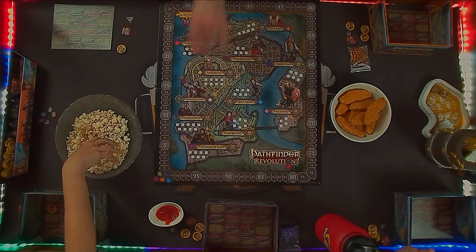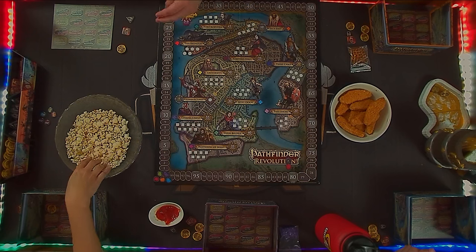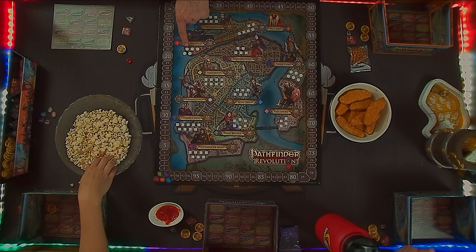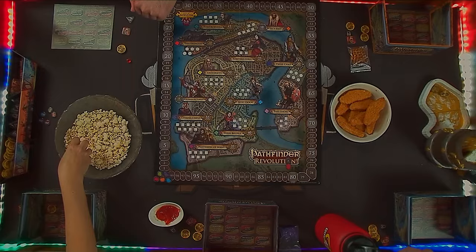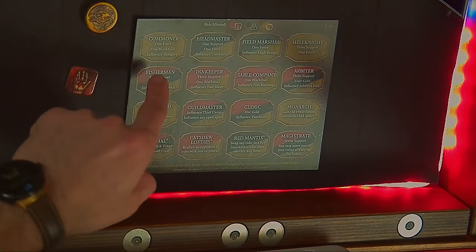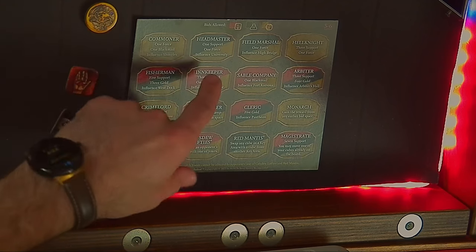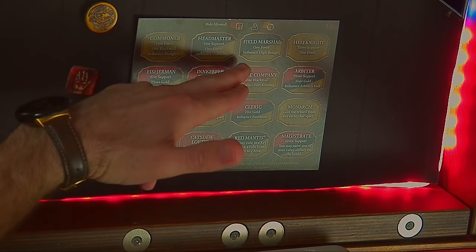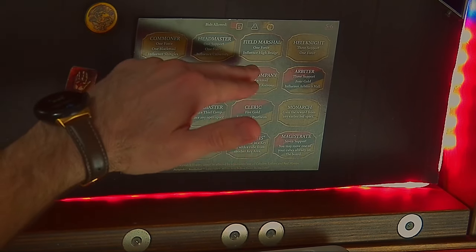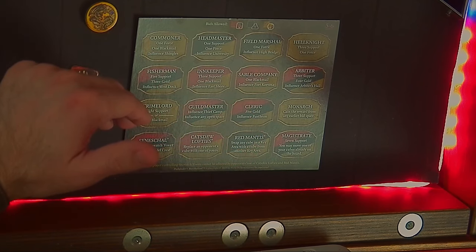If a space you win says that you gain support, you simply move your score tracker around the score track. If it says that you influence a space, you're going to take one of your influence cubes and put it on the corresponding location on the board. If it's a location that has only white squares and all of those are filled, you can't add new influence to those spaces. If it's a space that's got a star, once those are all filled you'll get to choose an opponent's cube to replace. For example: commoner gives you a force, a blackmail, and influence to the shingles; headmaster gives you support, a force, and influence to the university; field marshal gets you force and influence to the high bridge.